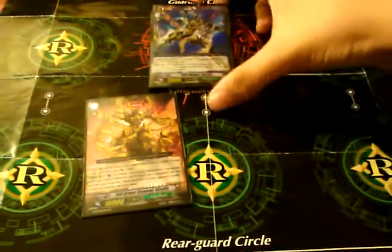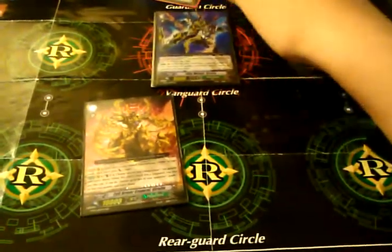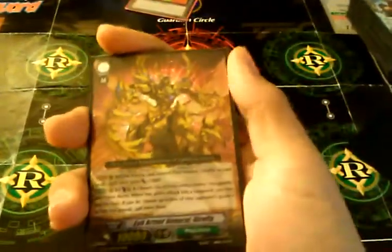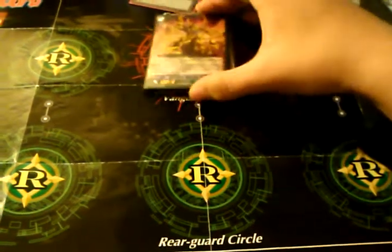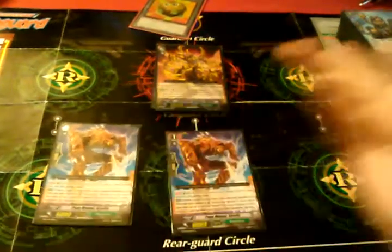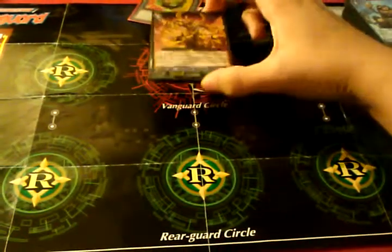And when his attack hits a Vanguard, you can choose one of your opponent's rearguards and it won't be able to stand. Ride the Grade 3 — gains plus 1,000, so it'll be at 11,000. When the attack hits a Vanguard, Counterblast 2, choose both 2 of your rearguards. Say you twin drive and got 2 Stealth Metal Beats — retire them to the end, send to Drop Zone, retire 2 of your opponent's Grade 1 or less units.